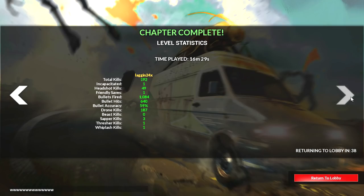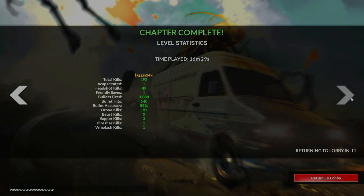Drop a like if you enjoyed the video. I got 192 kills. For the specials — I killed zero beasts, three zappers, one thresher that pins you down, and one whiplash that takes you away. So I killed some of the special ones but no beast kills. I'm wondering if we'll get more special aliens throughout the chapters — we'll have to wait and see. That's up to you guys. Hopefully you enjoyed the video, and as always it's been your boy Laggin24 — I will see you next time.